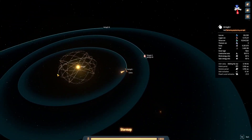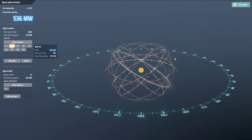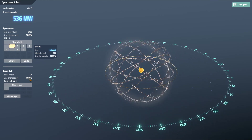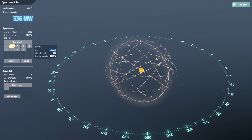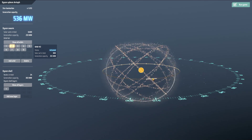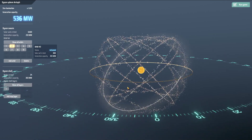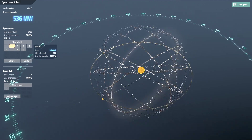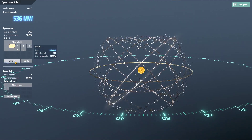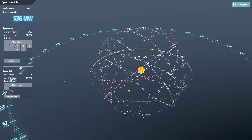I wanted to show you how I did that. The ring around the outside is creating 303 megawatts for the time being, and then all 6,400 of my solar sails are making 233 megawatts. So the Dyson sphere is very powerful from a power generation perspective. The Dyson ring right now is nothing special — it's basically just an equatorial ring a little bit greater than 10,000. There's no unit on the radius, but I'm assuming it's 10,500 or thereabouts.